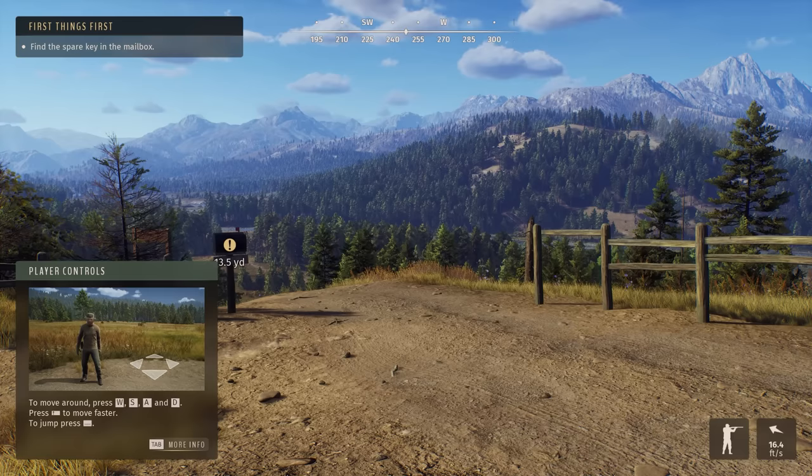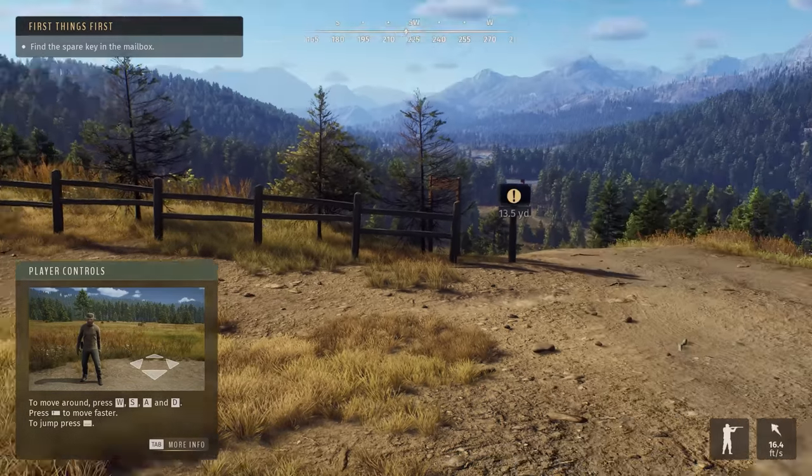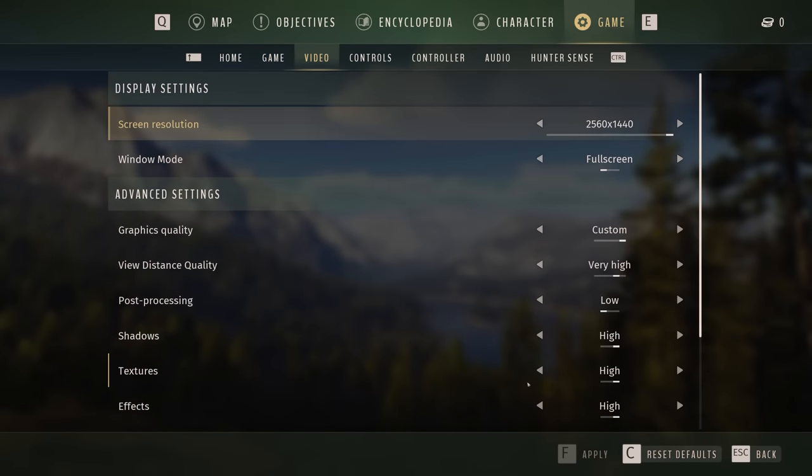I'll show you my settings here really quick. One of the things I made sure to do right out of the gate was turn post-processing down. We're running 1440p full screen, custom very high on view distance, and post-processing is on low, high high high high very high, temporal off and off.